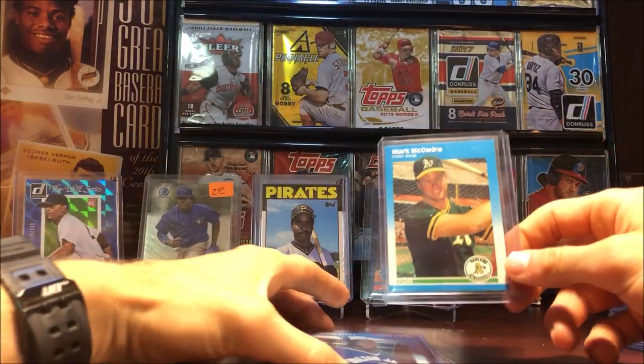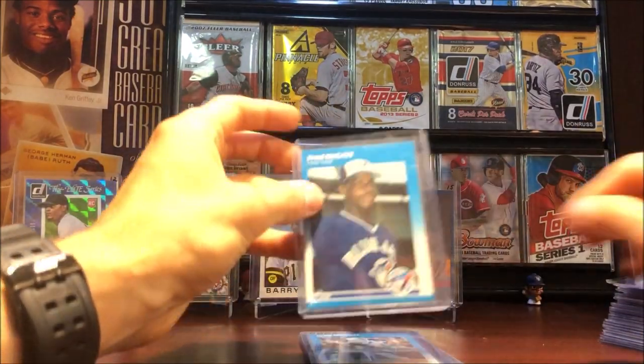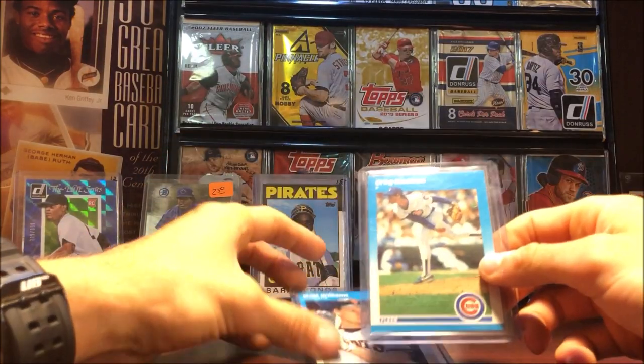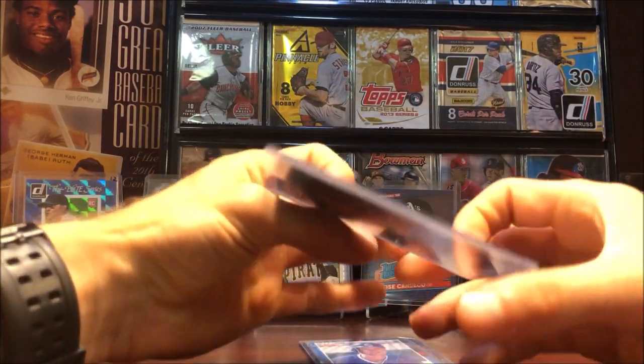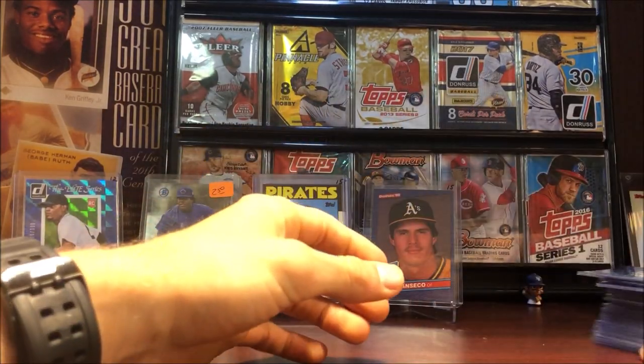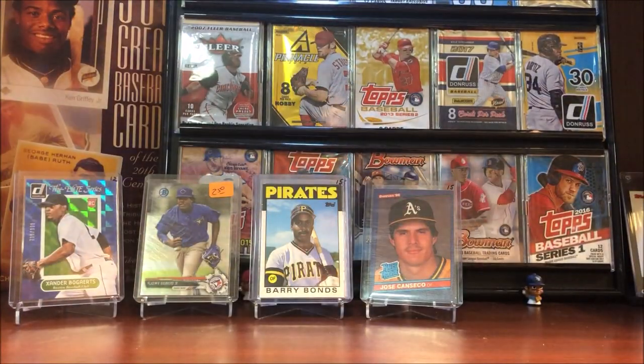Mark McGwire rookie 87 Fleer Update. A few Fred McGriff rookies, a Greg Maddux rookie, Matt Williams rookie — yeah, Matt Williams rookie — and a Mark Grace rookie. So some nice old-school junk wax rookies flowing in there as well, along with some modern-day stuff.